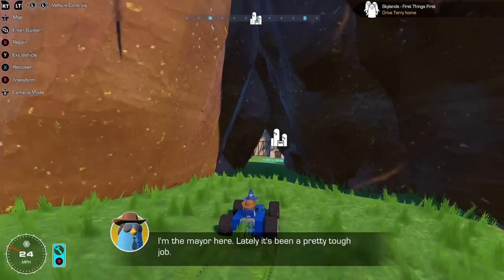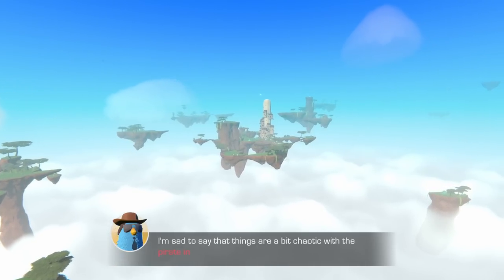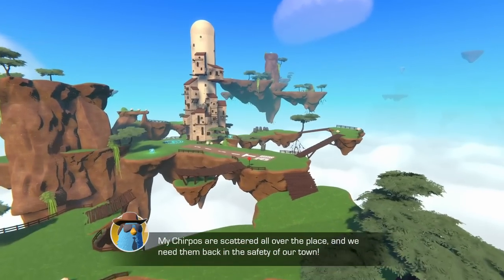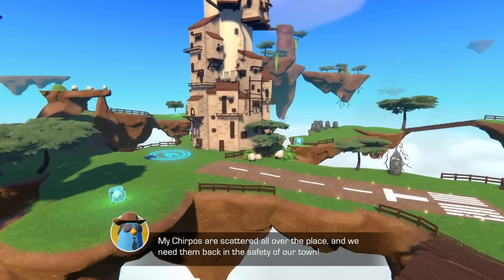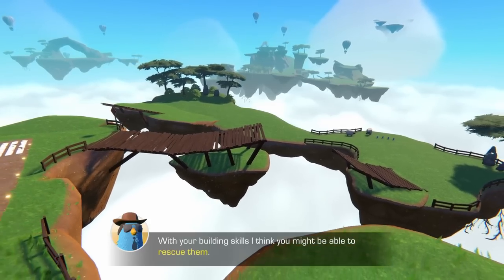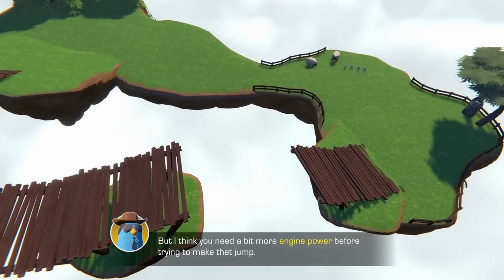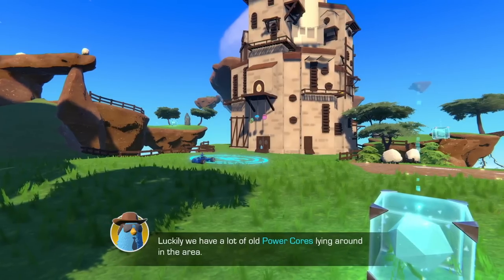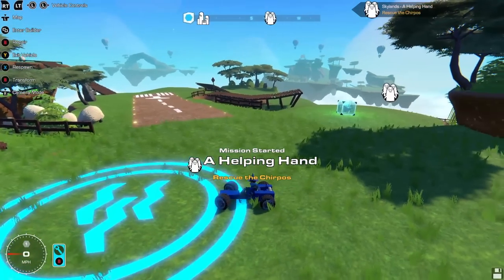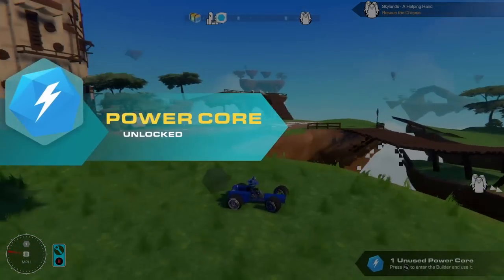That's right, it's my hometown, Cloudville. Welcome to our fantastic home here in the Skylands. I'm sad to say that things are a bit chaotic with the pirate invasion going on. My chirpos are scattered all over the place and we need them back into the safety of our town. Some of my sheep herders got scared and now they're stuck on the lower plateaus. With your building skills I think you might be able to rescue them, but you need a bit more engine power before trying to make that jump. Luckily, we have a lot of power cores lying around in the area — pick them up and upgrade your car. Let's get into this first proper mission.